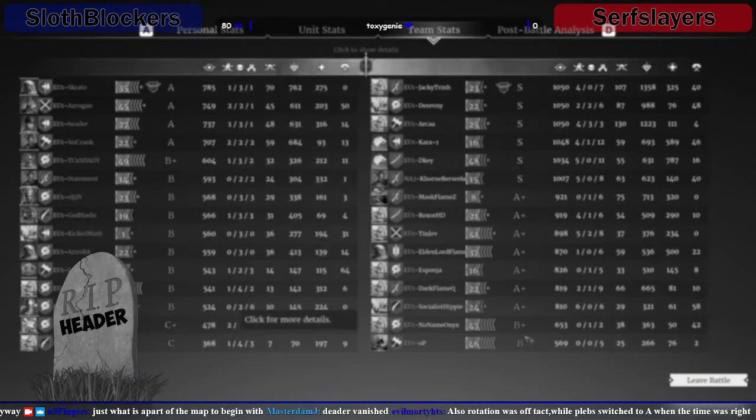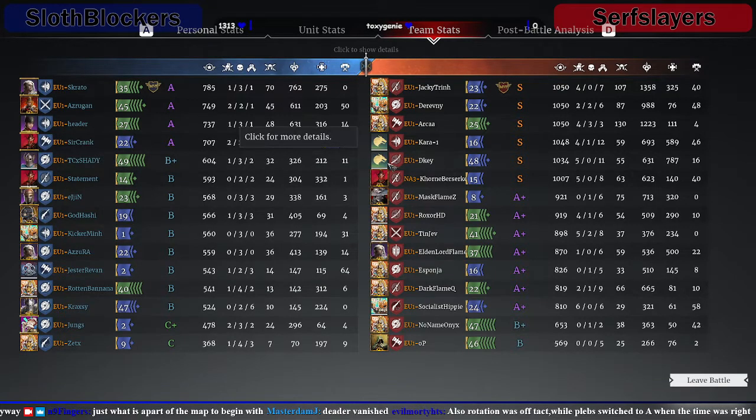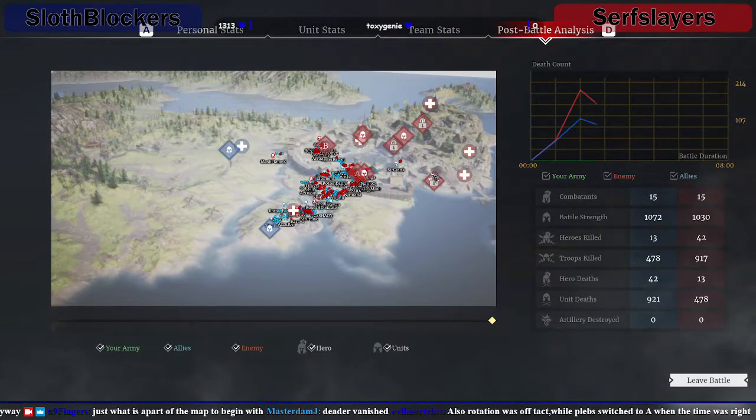That was rough for Sloth Blockers — they did not get any momentum on that attack. Extremely well played from Surf Slayers. The rotations were good, the plan in general was good from the beginning. When they got pushed on B they didn't overreact, basically just matched numbers or added one extra hero. I think Sloth Blockers were hoping they would overreact to B so they could push on to A, and it just didn't happen. Pretty sure Surf Slayers won every single engagement.